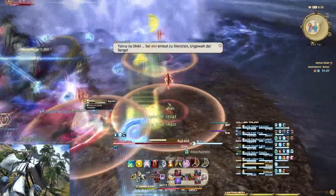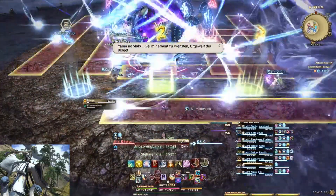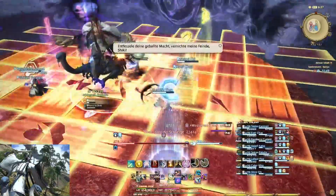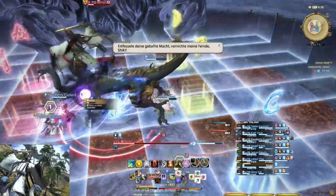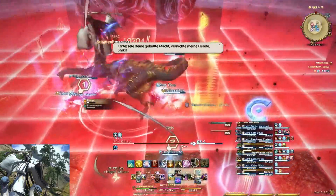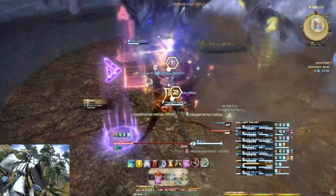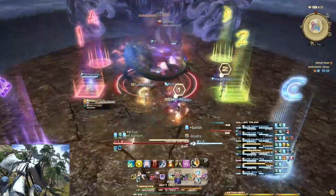Danach werden vier zufällige Spieler mit AOEs versehen – schön verteilen, damit jeder den Schaden alleine hat. Dann kommen die Gitter-AOEs: wieder die Sicherheitsbereiche wechseln, erst kommt blau, dann rot. Außerdem währenddessen auf den Großen achten, wo er hinschlägt, und danach folgt nochmal fünftes Element.